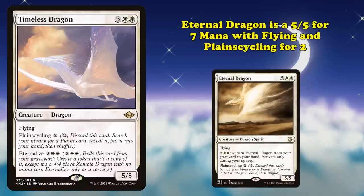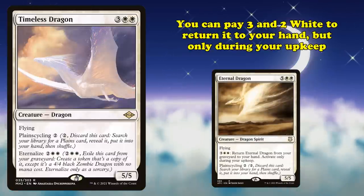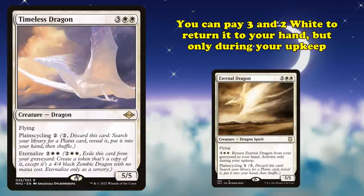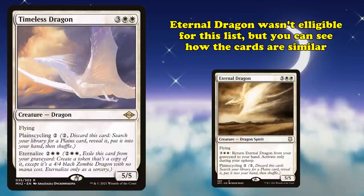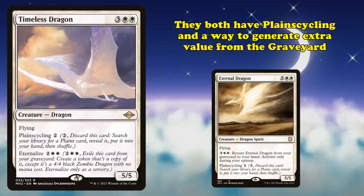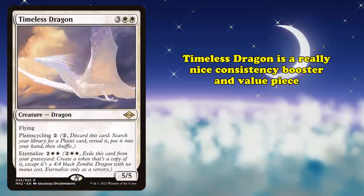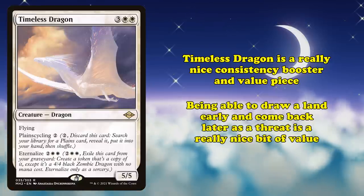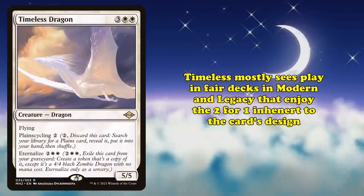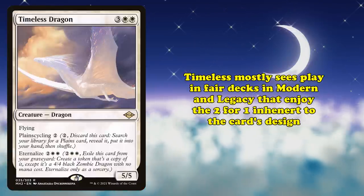This card is a callback to Eternal Dragon, a 7-mana 5-5 Dragon that also has Flying and Plainscycling, but instead of Eternalize, it has the ability where you can pay 3 and 2 white to return it from your graveyard to your hand, but only during your upkeep. Eternal Dragon was not eligible for this list, but you can see how the cards are fairly similar — they both have Plainscycling and a way to generate more value from the graveyard.